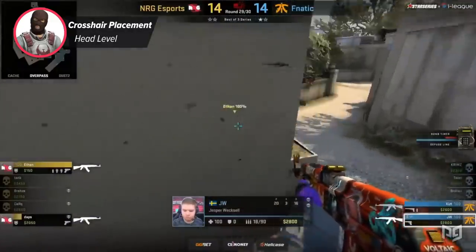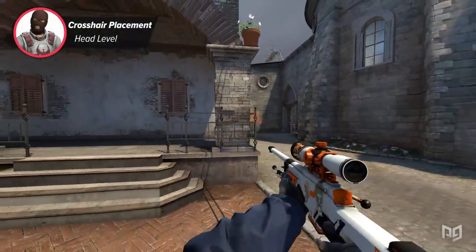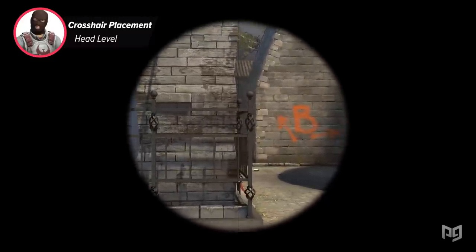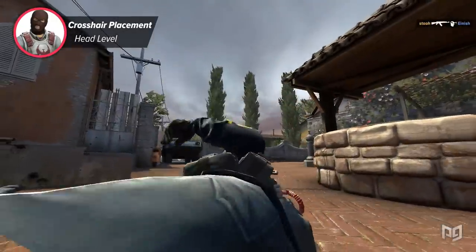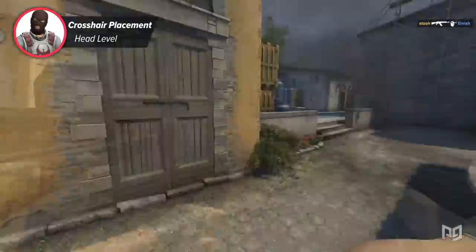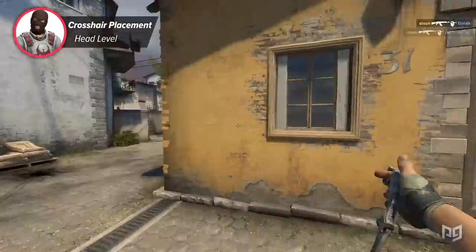If you've ever felt that someone killed you so fast that they must have been cheating or were Zanteras himself, you've probably just gotten pre-aimed. Or it was actually Zanteras or a wallhacker, but the odds are it was probably just someone with really good pre-aim — and that's what you should assume until he or she starts spinbotting.